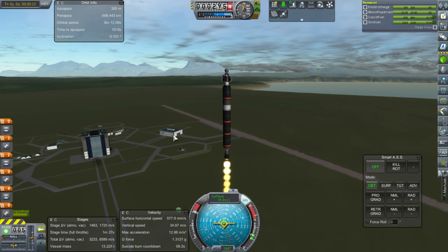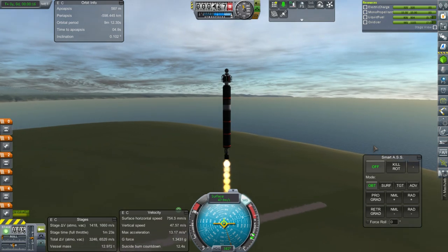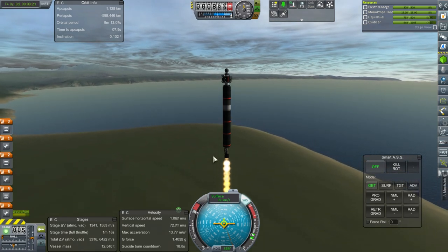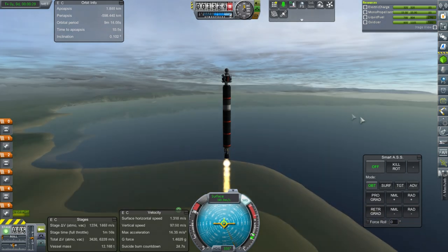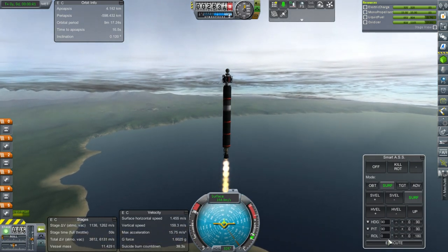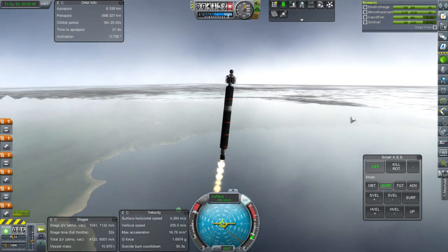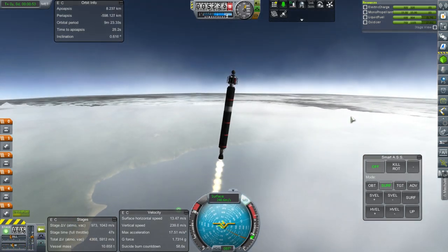I've updated FAR, all the USI colonization mods, and the scatterer to .2.4.6 or something. SmartASS was totally tilting us even though I didn't want it to - that was bad. SmartASS not working very well these days. This rocket doesn't have anything to help with stability except for the engine gimbal.